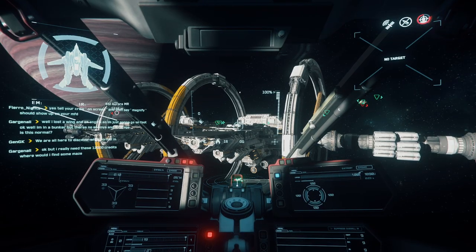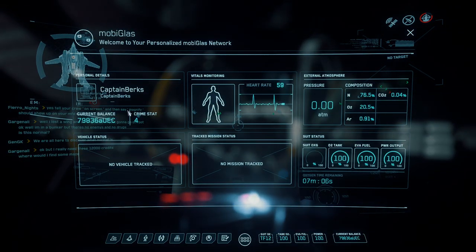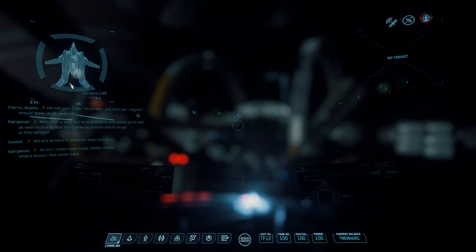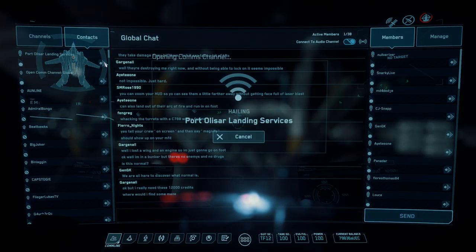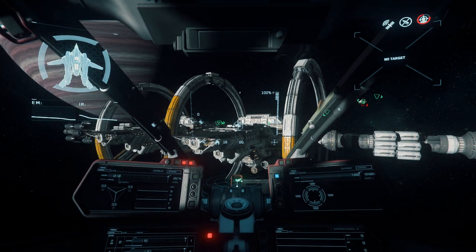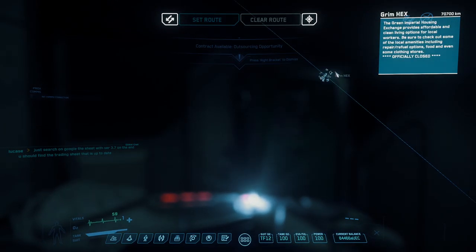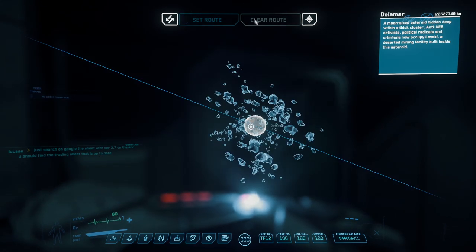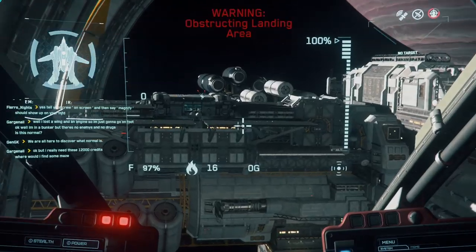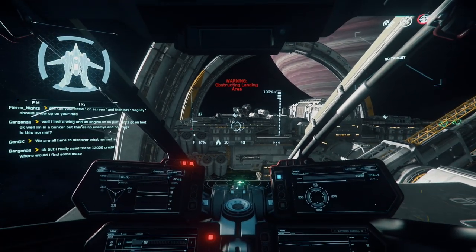In the top right corner is your crime stat. If you open your Mobi Glass you can see we have crime stat 4. If you try to call for landing at Port Olisar, it will say you're prohibited from landing. With a high crime stat, the only places you can land are Grim Hex around Yela or Levski on Delamar. The easiest way to clear it for now is to get stopped by the police and let them kill you.